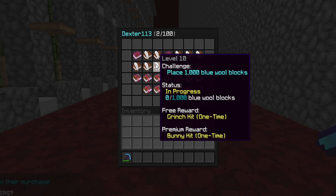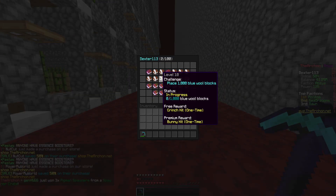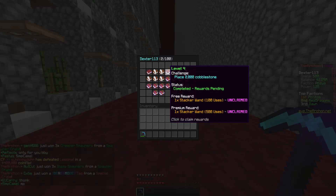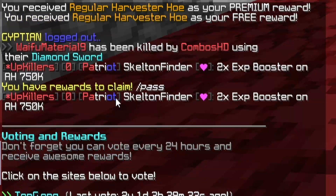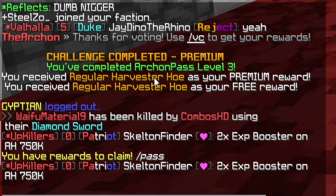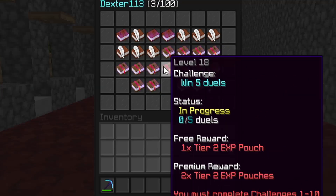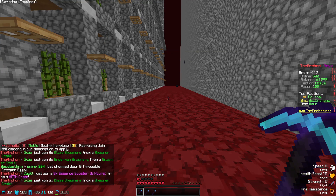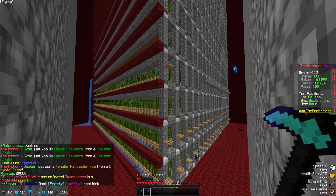You pretty much just do slash pass, vote one time, and boom — you just got yourself a harvester hoe. On top of that, if you need some armor, you can place 1,000 blue wool and get the Grinch kit and a Bunny kit. However, if you only have the free pass, you can only get the Grinch kit — but that set is also pretty damn good. You can also place 2,000 cobblestone and get a stack of one, which will be very useful whenever we start raiding. Let's go ahead and vote one time and get a harvester hoe. Challenge complete — premium regular harvester hoe. I have premium as well, so I get 2 harvester hoes.